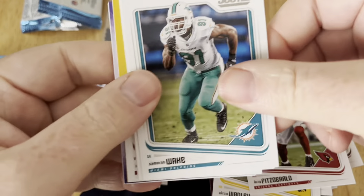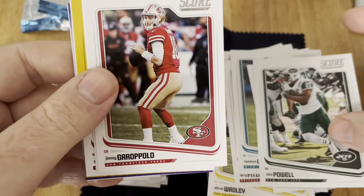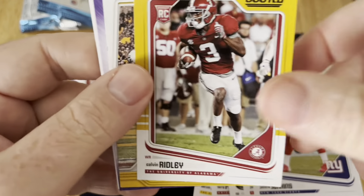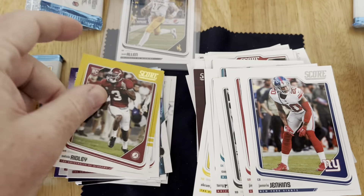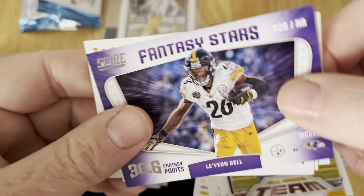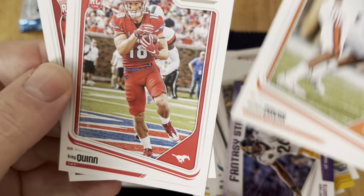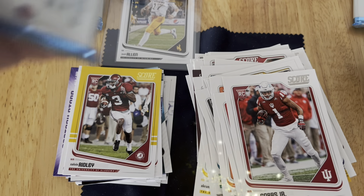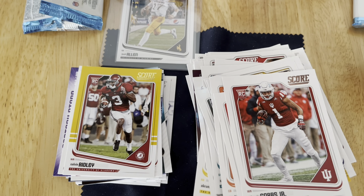Larry Fitzgerald, Melvin Ingram, Jimmy G, Jenkins. Calvin Ridley - oh, that's a Calvin Ridley on the yellow. Antonio Brown, Le'Veon Bell. Trey Quinn and Collins Jr. Last pack - I've got another bunch of these I'll probably open next Thursday or at a later time.